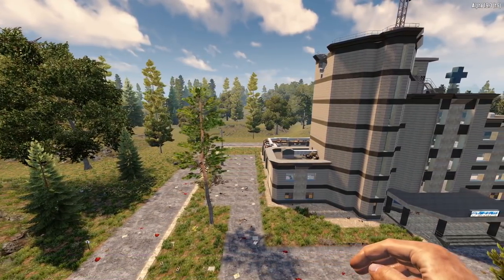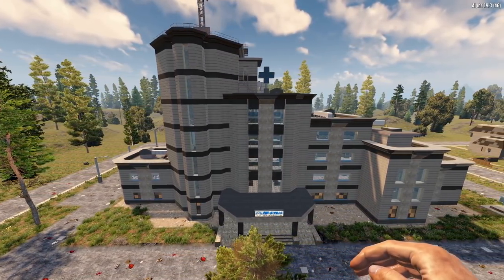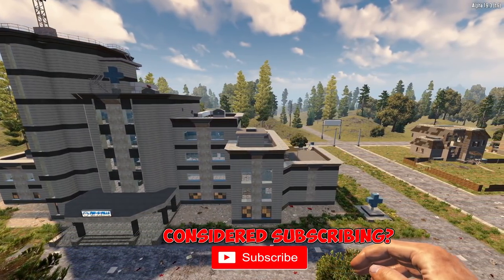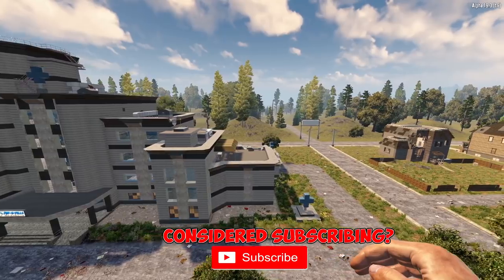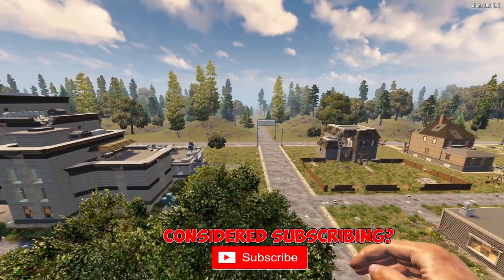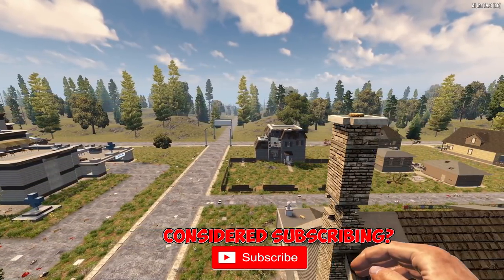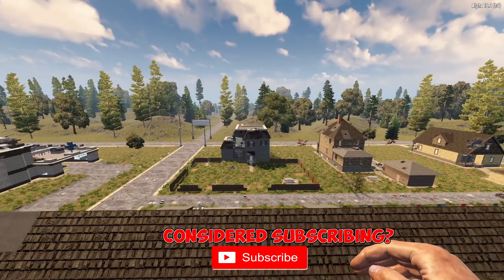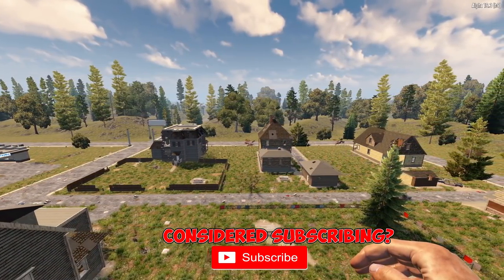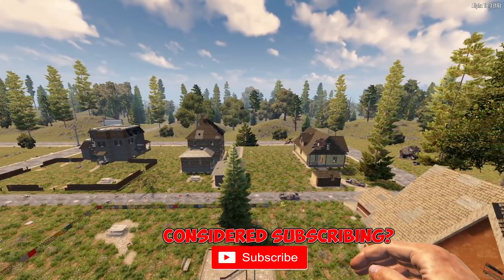There you have it — 38 tips and tricks for 7 Days to Die Alpha 19. Alpha 20 is expected around March next year and I'm aiming for 5k subs to get developer early access. If you enjoyed this video or any tips brought you value, please smash a like. I have a further 30 tips ready — let me know in the comments below if you'd like another video. Keep crafting for survival and I'll see you in the next episode.